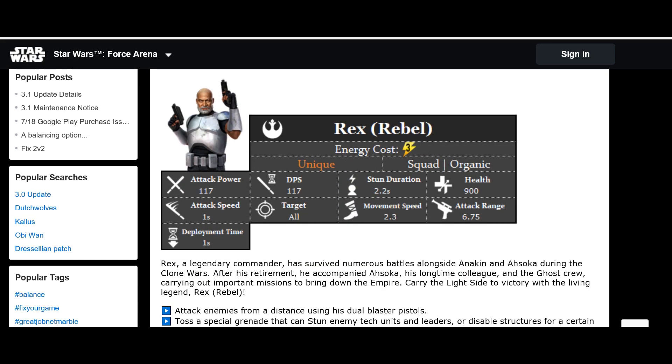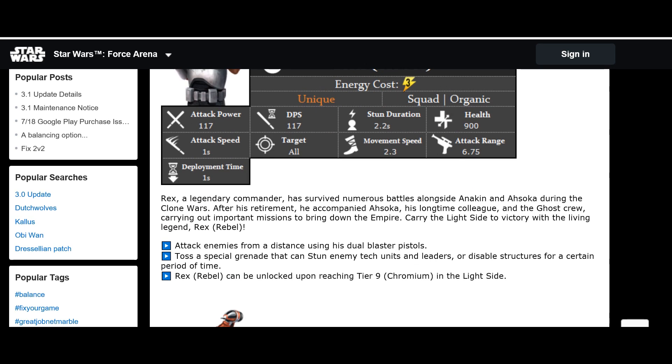Rex is an interesting one. Cost 3 energy, attack power 117, DPS 117, stun duration 2.2 seconds, health 900 — so he'll be very tanky. Attack speed 1, movement speed 2.3, attack range 6.75, targets everything. He tosses a special grenade that can stun enemy tech units and leaders, or disable structures for a period of time. He could potentially function like a Chopper or R2, stopping turrets from shooting for a duration. 2.2 seconds of stun at level one is quite a lot.